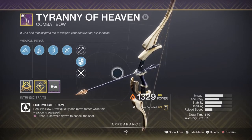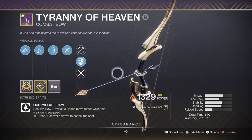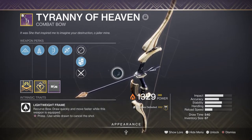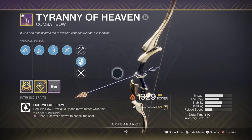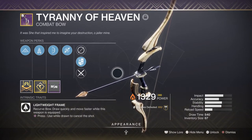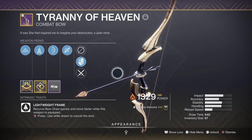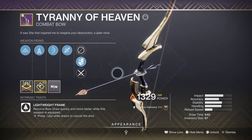For a secondary I'm using the Tyranny of Heaven bow with Snapshot and Dragonfly, and this is a great pairing for the build because of how powerful bows are in end game content and how much use we can get from Dragonfly. Although the explosion isn't the strongest, the Dragonfly perk can cause a wide number of wipes if it finishes off a minor combatant, which is very useful for clearing rooms of minor and major combatants. If we have the Elemental Armaments mod or the Explosive Wellmaker mod attached, we can utilize them to quickly create wells on the spot. This is the best pairing for this build and any content you'll have in mind.